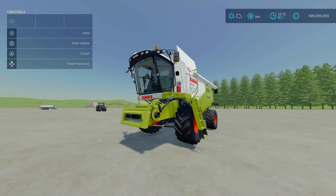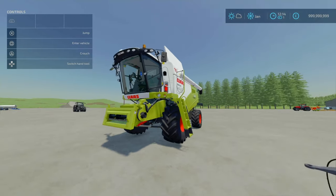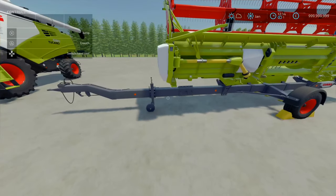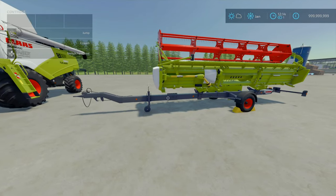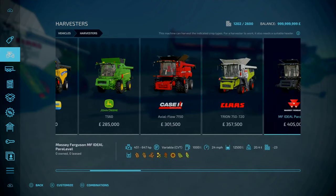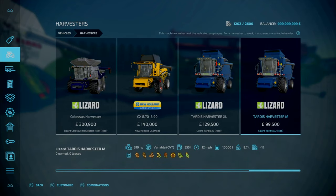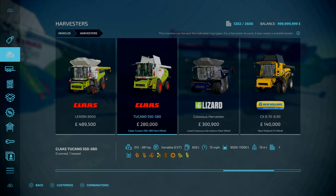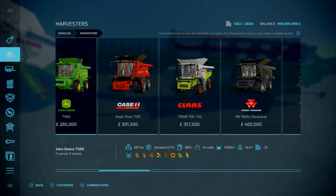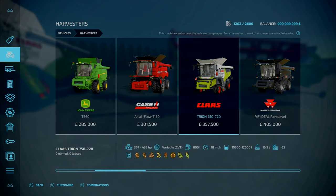On to our final mod of the day — we've got the Claas Tucano 550 and 580 pack. This is by Calderone — 38.49 MB. The slot count is 21 for the combine, 8 for the header, and 3 for the header trailer, so this all comes in as one pack. You'll find it under harvesters, harvester headers, and header trailers respectively. We've got the Tucano 550 and 580.